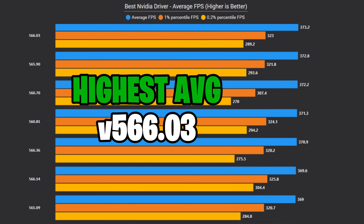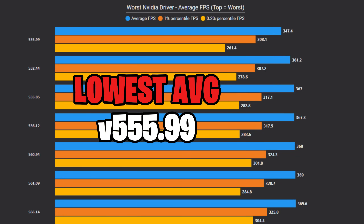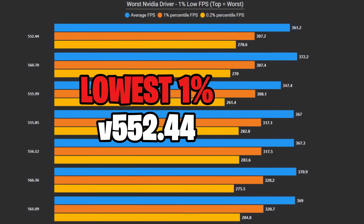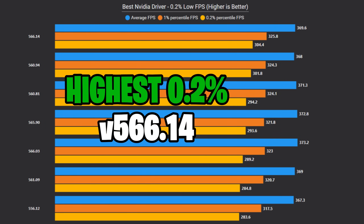Most NVIDIA drivers got us around the same average FPS and it's really hard to tell which one gets the crown just by looking at that, so let's check the 1% lows. The top performers got very close results with an average of 323 frames per second, and the driver with the worst 1% lows turned out to be 552.44.